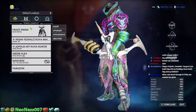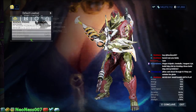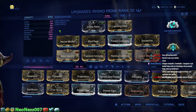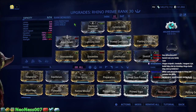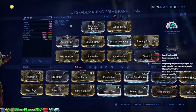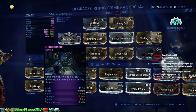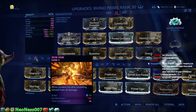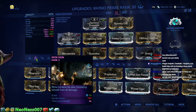Now moving on to Rhino, and why Rhino is so incredibly good for getting through the game. Here is the Rhino build I have — this is a crowd control build. This is probably going to take you guys some work to be able to put together, but it works — it'll do what you need it to do. For his first ability, his charge, we don't really need this — it's not super effective. It might be useful when you're new to the game, but when you hit level 40 or higher, it's kind of useless.